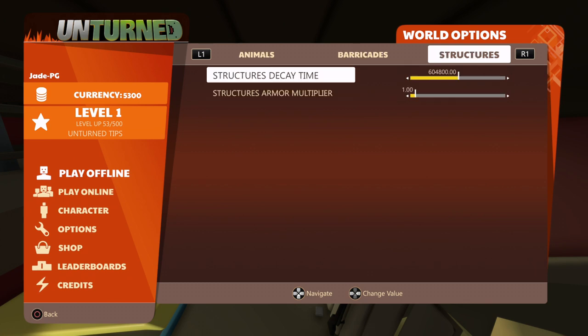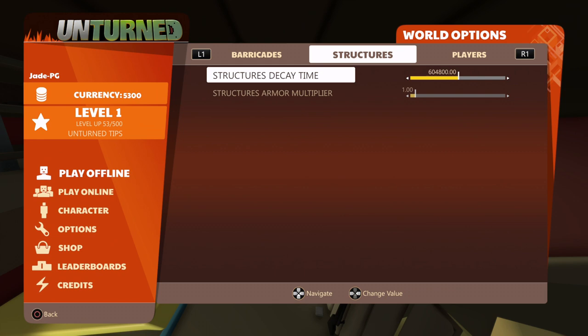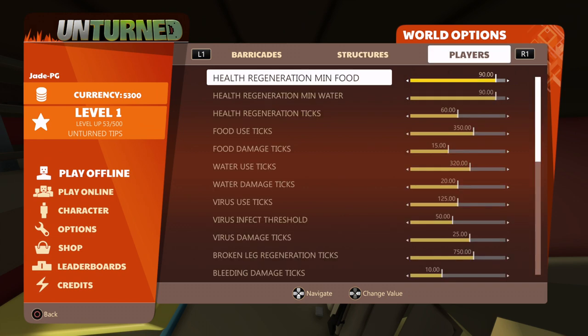Increasing to the right means some bases are going to be essentially unpenetrable. The same thing applies to structures — I said bases but I meant barricades; it's the same for structures. Player health is the one where you can really start cheating if you want to get used to the game a bit more — almost like creative mode.